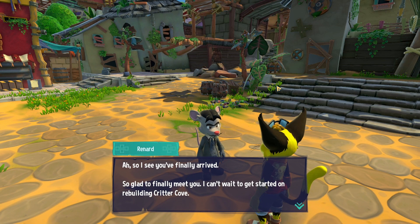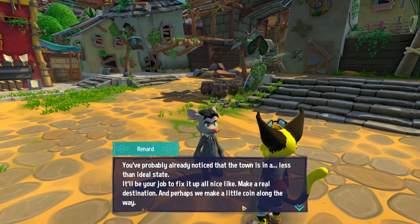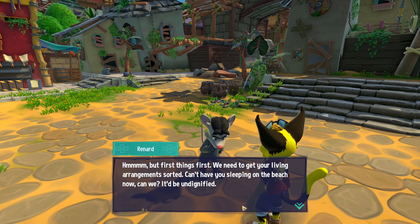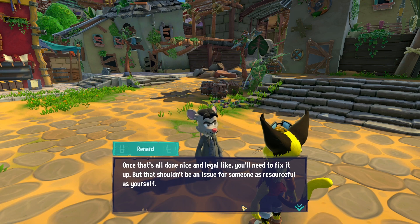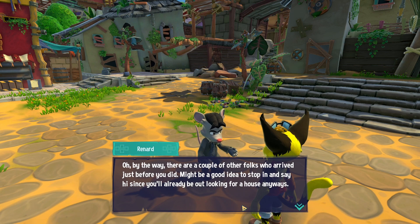'So I see you finally arrived. So glad to finally meet you. I can't wait to get started on rebuilding Critter Cove. I'm Renard, mastermind behind this little venture. I also run the local junk and gift shop — if you need anything, just stop by and check out my wares. You've probably already noticed that the town is in a less than ideal state, and it'll be your job to fix it up all nice-like. Make a real destination. And perhaps we make a little coin along the way. But first things first — we need to get your living arrangement sorted. Can't have you sleeping on the beach now, can we? It'd be undignified. Fortunately, Renard has you covered. Take this mostly official Critter Cove house deed and pin it to the door of any of the vacancies you see.'